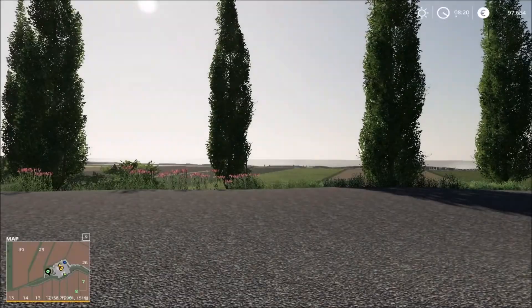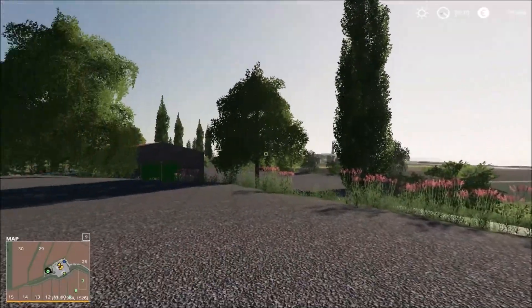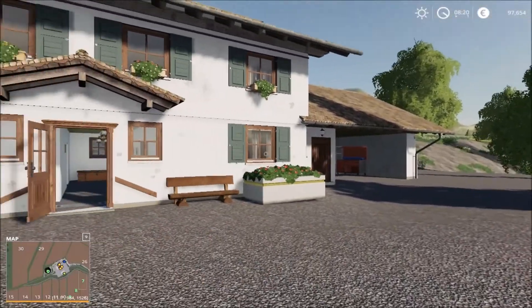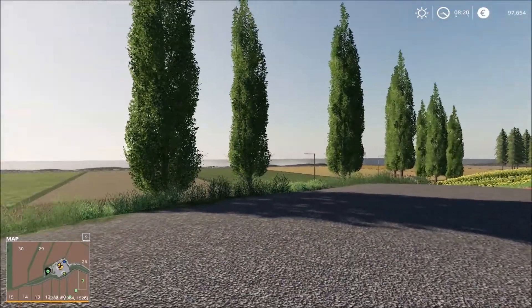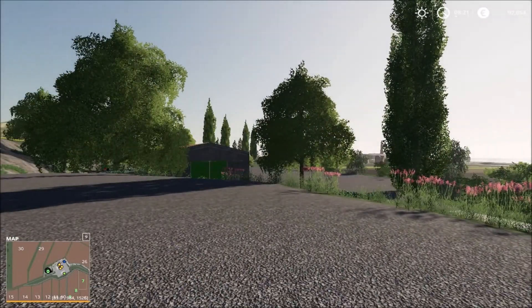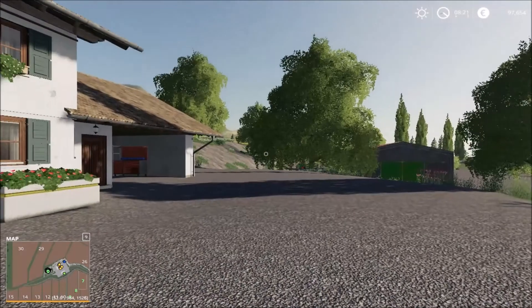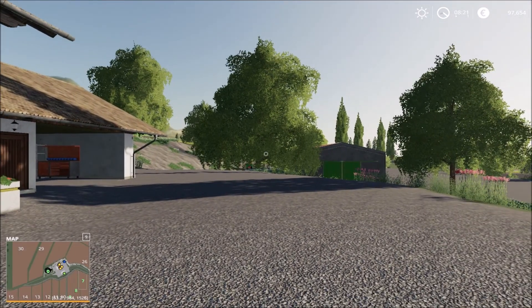We start off at the main house. As I walk out here we can take a look on 360 and we see that the yard is a very good yard. We can customize the farmyard how we want. As you can see there's lots of space down there as well, and when we drive we'll see the full scale of the farmyard.